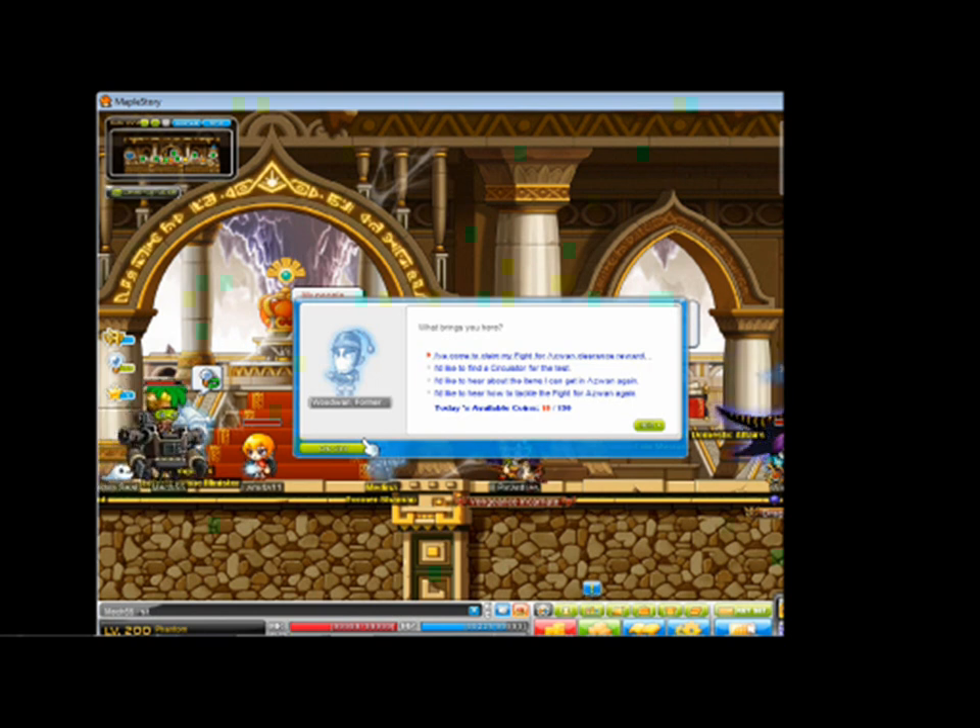Regarding the level requirement for Hell Mode: any character level 40 or above, which is the requirement for Aswan, can go into Hell Mode. However, you will be sent into the same difficulty that level 200 characters experience, so we wish you the best of luck if you attempt it at level 40.